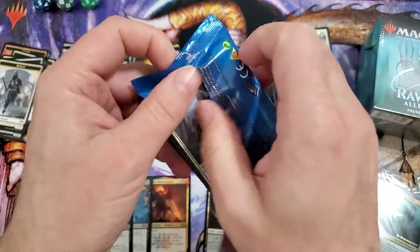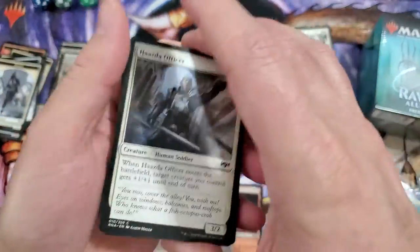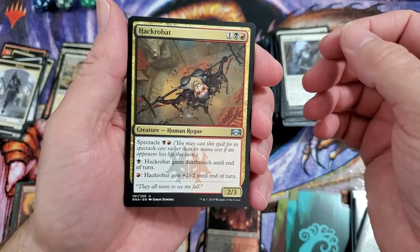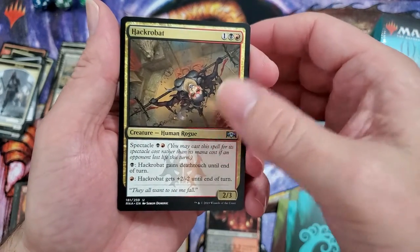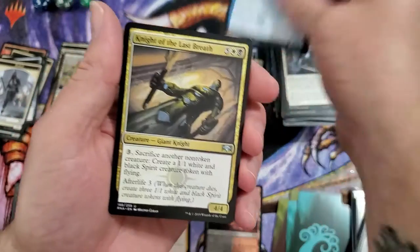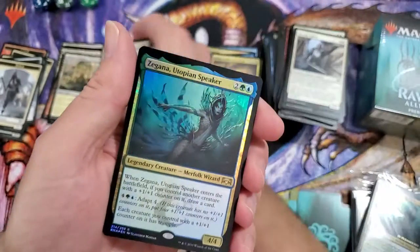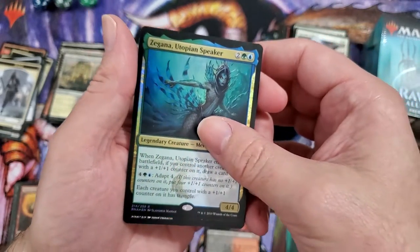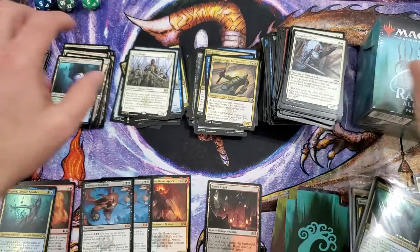You can tell I'm quite sober because I can actually pronounce most of this stuff. Not too bad for being sober. Hackrobat — what the hell kind of stupid name is that? I mean I get it, it's a play on acrobat, but what's the hacking part? Skate-Lyn, Spy, Knight of the Last Breath, Tithe Taker. And then we got the Zagana Utopian Speaker — which we got the promo — and this beautiful foil, and it's a foil rare! Even better. Final pre-release pack.